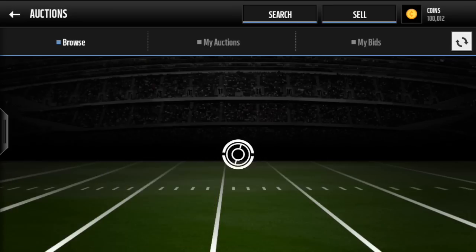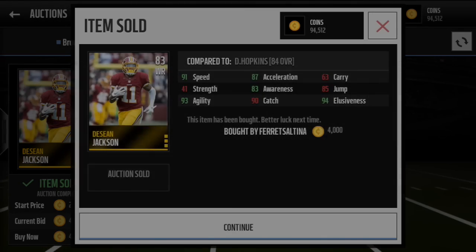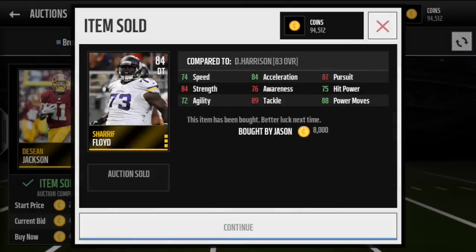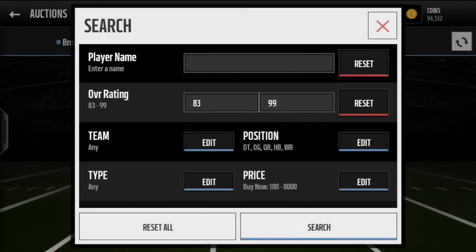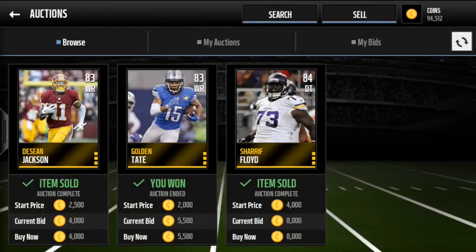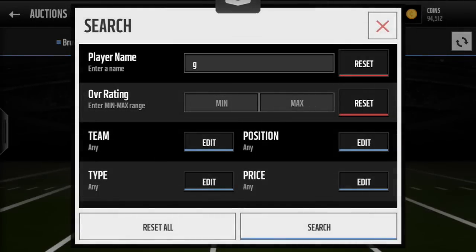There we go — Golden Tate! Come on... DeShawn Jackson, nope, cannot get a DeShawn Jackson. But guys, we got a live snipe — Golden Tate for 5,500 coins! That's even better than 8k. Let's check out his total value. Let's look up Golden Tate — wait, was that his receiver card or his punt return card? It's a receiver card, I think he has a punt return card as well.